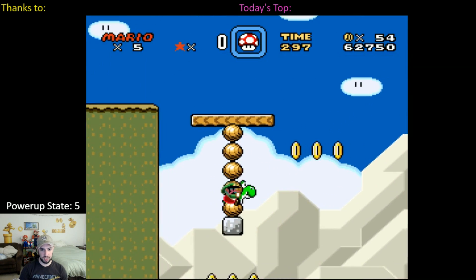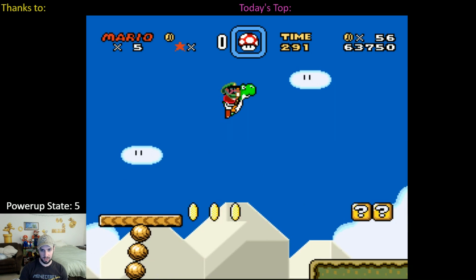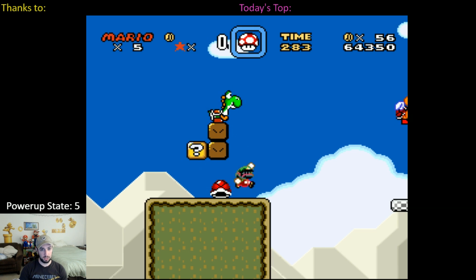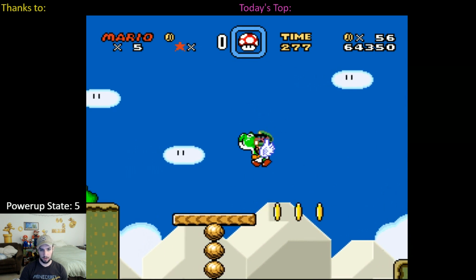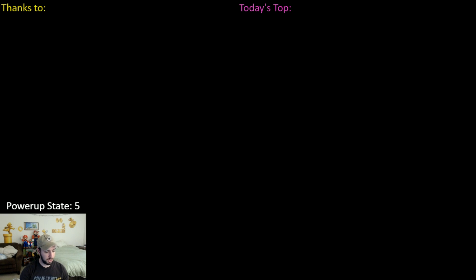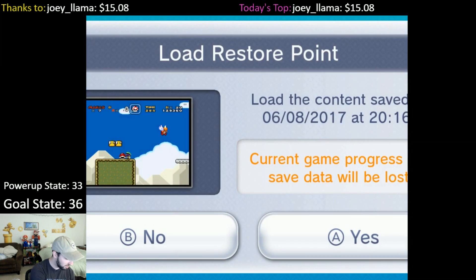To perform this new setup, first I spent about an hour getting Mario into a specific glitched power-up state. You've probably seen me perform power-up incrementation before — it's a glitch involving Yoshi block duplication and null sprites, which lets you increment Mario's power-up state by 1. Starting with flower power, which is power-up state 3, I had to perform the power-up incrementation glitch 33 times to get Mario into power-up state 36. This took a very long time, and I utilized the restore point feature of the Virtual Console very heavily.